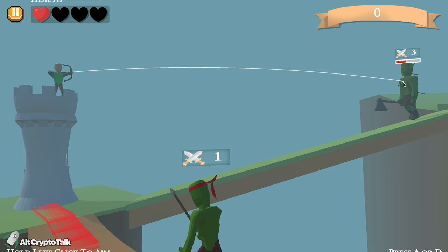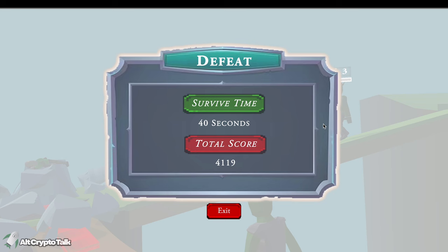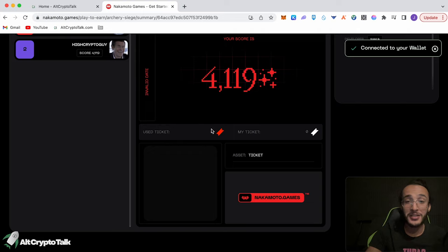I've got hit again. How many people do I need to look out for? This is crazy — my castle has been tumbled. Survive time: 40 seconds. Total score: 4,119. It takes a bit of time to get used to the game. I lost just like that. I lost the ticket for that, so if you do bad I guess that's it.